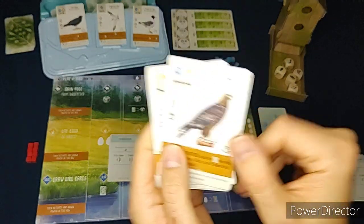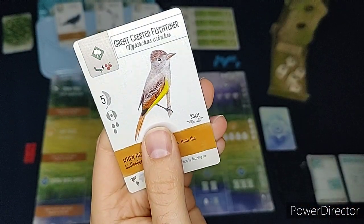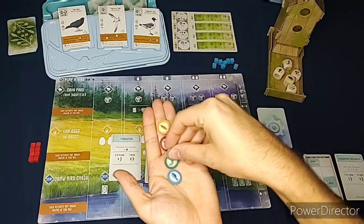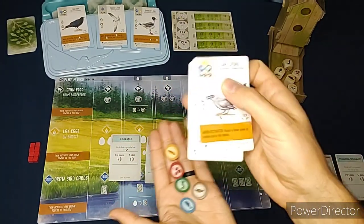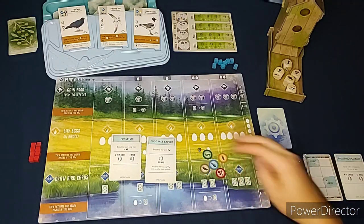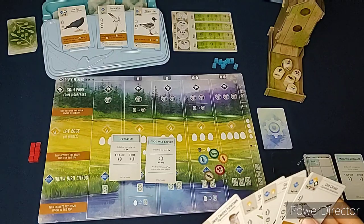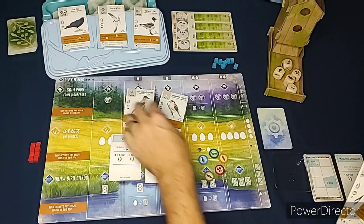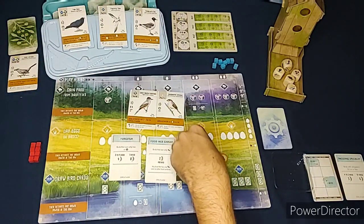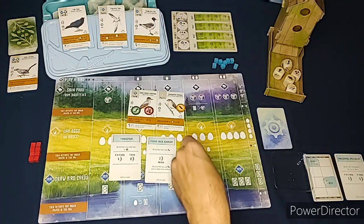We got the Golden Eagle, Grasshopper Sparrow, Gray Catbird, Great Blue Heron, and Great Crested Flycatcher. You always start the game with one of each different food type - five types total. For every bird card you want to keep in your hand, you have to discard one of the starting food types. I think I'll keep three cards, so I only have to get rid of two food tokens.